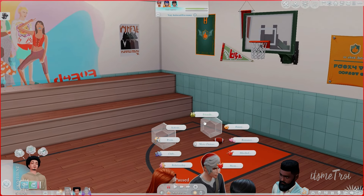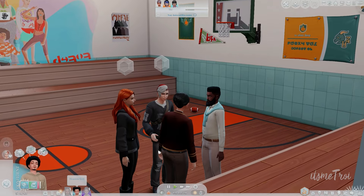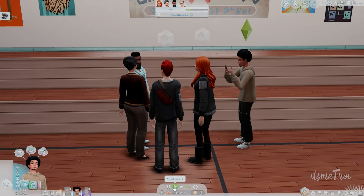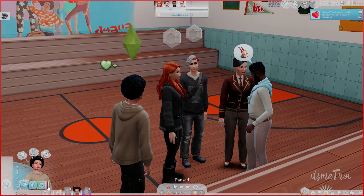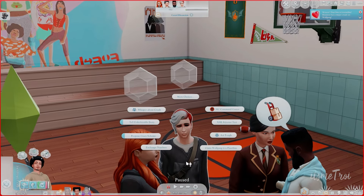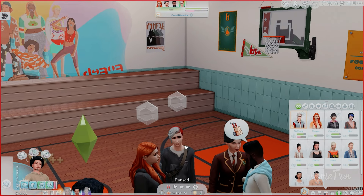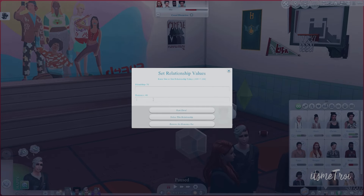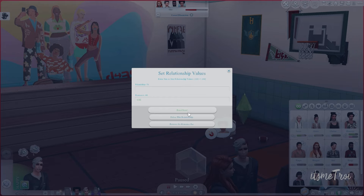Let's try someone else — Wolfgang! He was yelling at people earlier and we didn't really like that, so we're going to play with his feelings. Don't play with people's feelings in real life, okay? But for the sake of this video — we're doing it. Houston has a major crush on Wolfgang — I'm screaming! I feel so bad because I'm about to do this. Let's set the romance and friendship values up a bit.